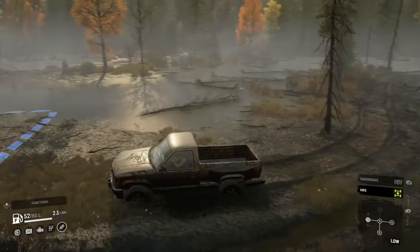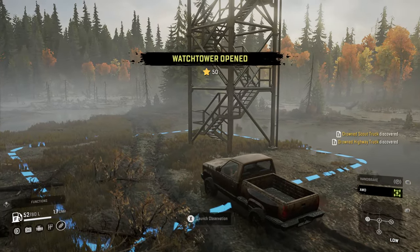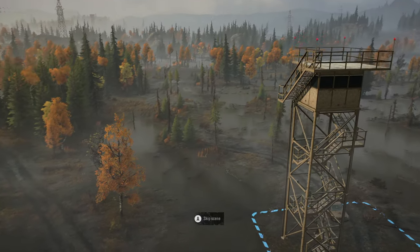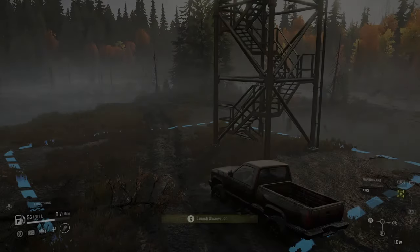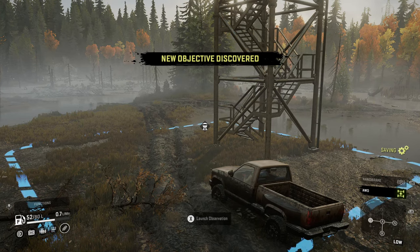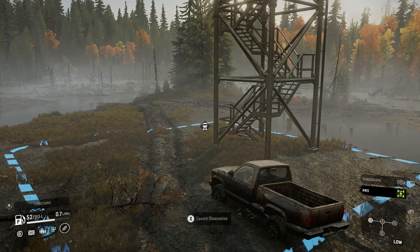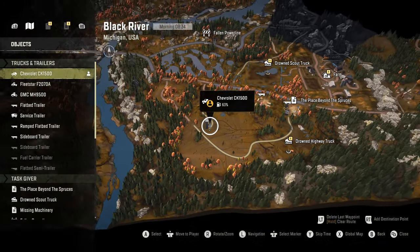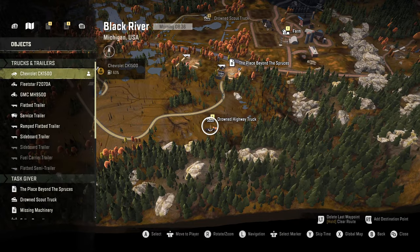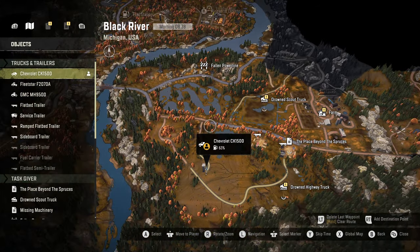Make our own road. Success! That was slow going. Pretty much swamp. New objective — a drowned highway truck. I don't want another highway truck. Drowned scout truck — that could be handy. Let's see — okay, we're not doing this one. I actually remember this one too — this one was really tricky to get out. This is the one at the farm.